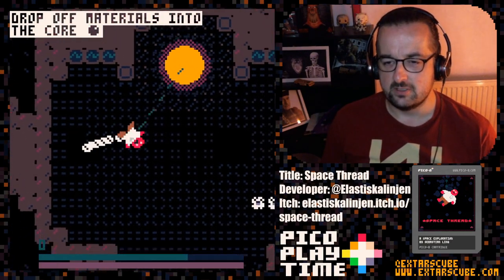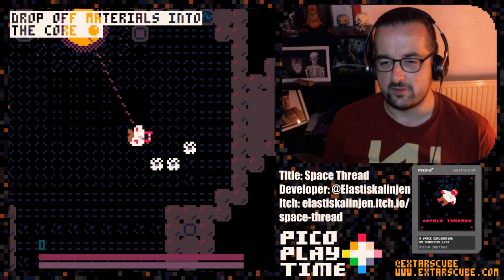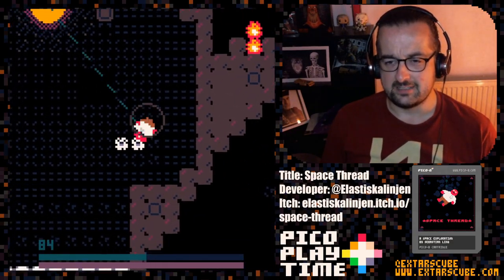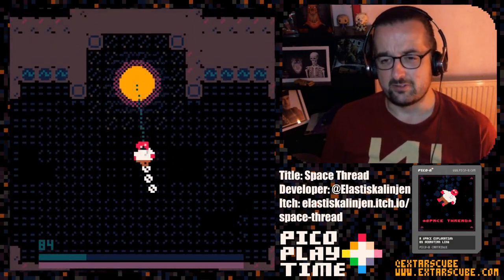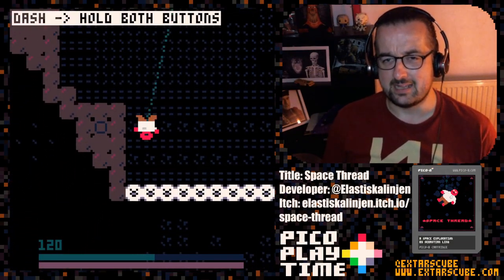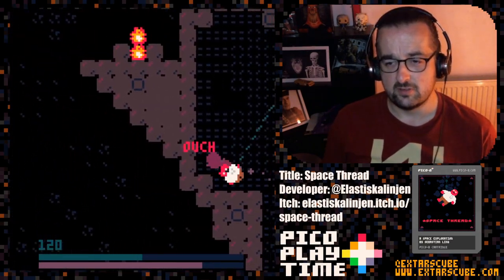I am drifting around in space and I can't seem to go any further because I need to go back to the car to return stuff, and then I need to go back and collect more stuff. The more stuff I collect and bring back, the further I can go. If you hold both buttons, you dash.